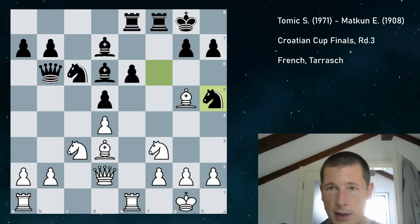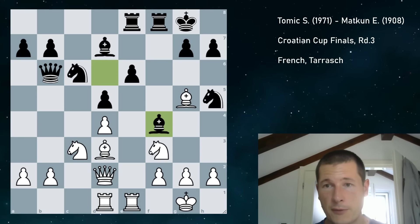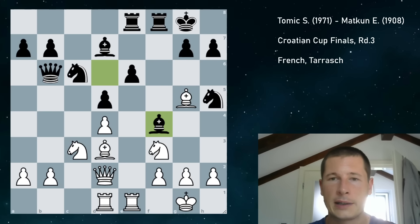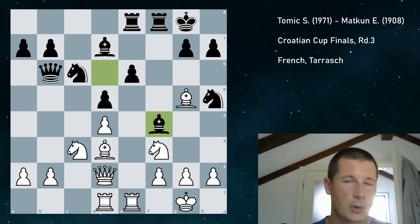My opponent could have punished queen d2 with apparently knight g4, and they should be equal. After something like rook a d1, h6, bishop h4, it should be equal. He played knight h5 — that's also fine, it's just not the best move. So rook a d1, my opponent played bishop f4. I would like to invite you to pause the video and figure this out. The first move is easy, but the follow-up isn't. You have to calculate everything precisely.